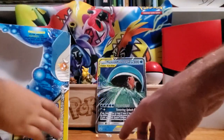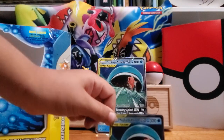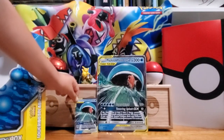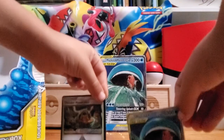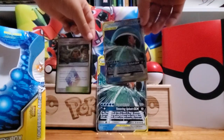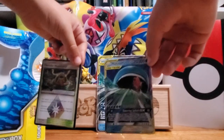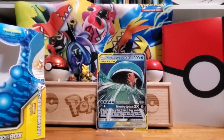Alright, so that was the Magikarp and Wailord Towering Splash GX box break. If you like this video, go ahead and like it — 100 likes, first comment, and the Magikarp and Wailord GX jumbo card is coming your way. We do Pokemon breaks, we do baseball card breaks — feel free to subscribe to our channel, Married with Children. We hope you enjoyed this video, and as always, have fun opening up your packs, whether they be Pokemon, baseball, or any other type of card. Have a good day.